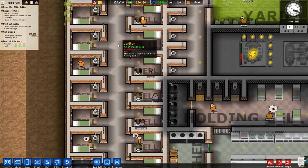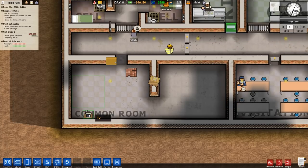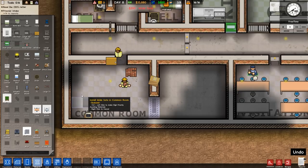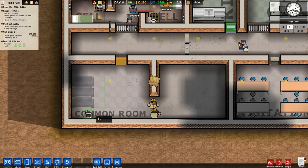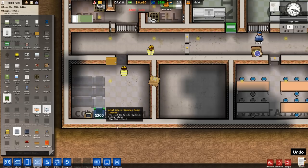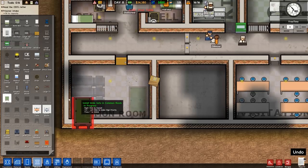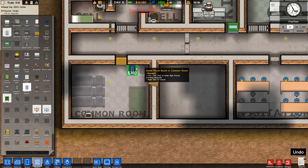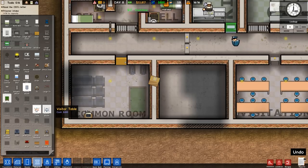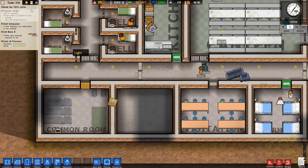Looks like we have a little bit of a mess — maybe we do need to hire another janitor. That entire area can now be filled with couches. We'll do wide sofas here, regular sofas next to that. Let's give them a pool table over there in the corner, and a couple of phone booths. I think that's a good enough common room — they have a pool table, TV, and a couple of phones.